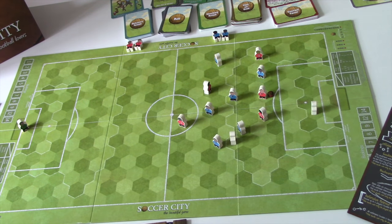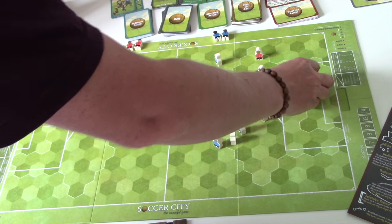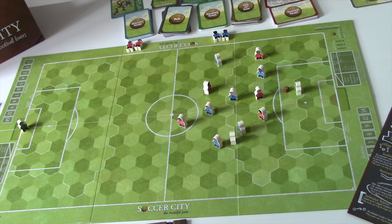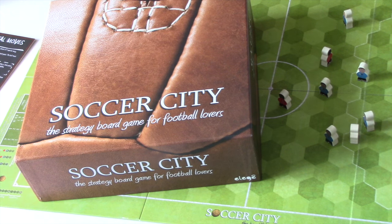The shot was saved. We start a new set piece from a goal kick — a close pass to any player on our team. Players can now rearrange and when ready, blow that whistle. That's Soccer City. The rules are pretty straightforward with lots of card interplay — you can pull off some neat moves. It really does feel like an exciting game of football. Thanks for watching, see you next time.